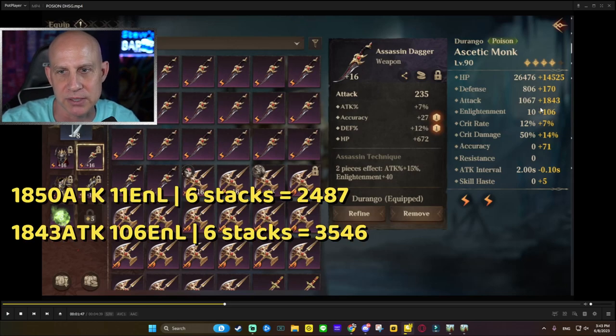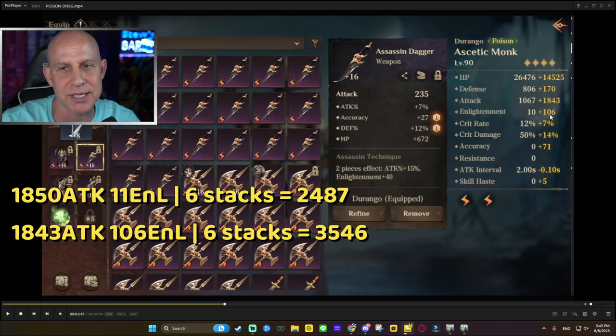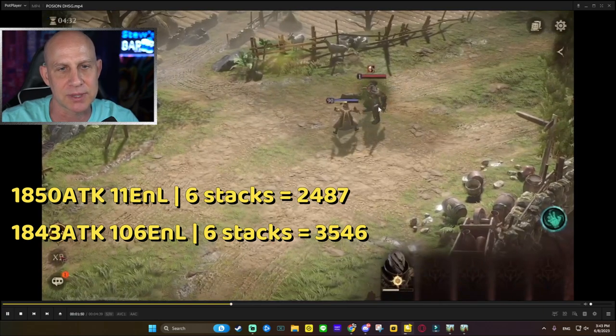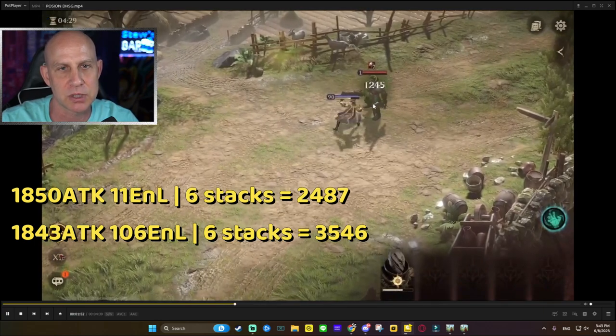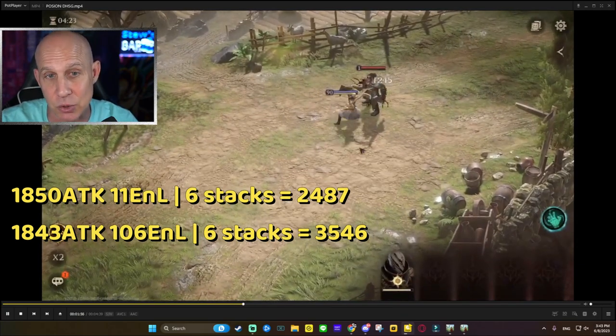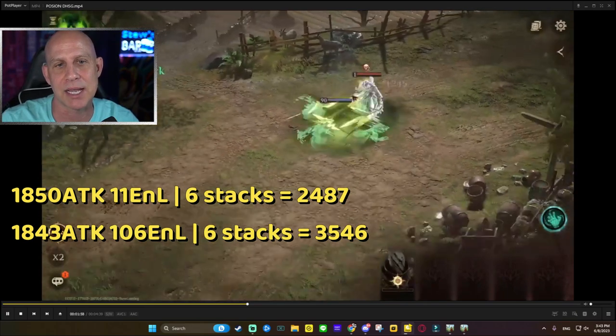With 1,843 attack - I'll show both gear sets - we now have 106 additional enlightenment, whereas before we had only plus 10 or 11. Now you can see the difference: 4,000, 4,137. It's a huge difference, and I don't even have an enlightenment gem on him right now for the relics - I just have plus attack.